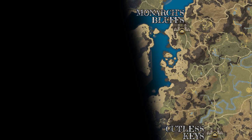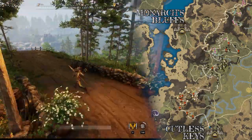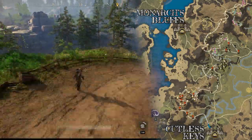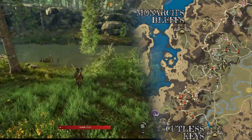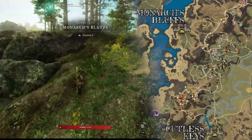Let's start with my epic route through Monarch's Bluffs. This route starts in Cutlass Keys and weaves up and around and all through the zone — we'll get every type of elemental plant on this route. Let's start from the Cutlass Keys settlement. From there, run north down towards the river. Crossing the river will bring us into Monarch's Bluffs.